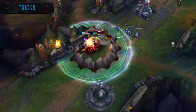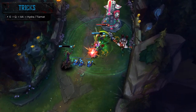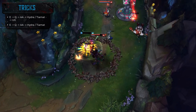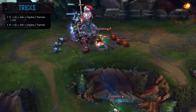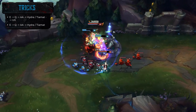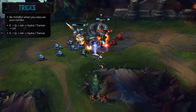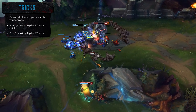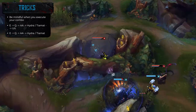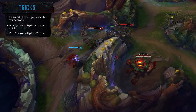Your bread and butter combo on Jarvan is to land your EQ, then auto, then use Titanic Hydra to reset your auto — or Tiamat if you don't have it — and then use your ultimate if you don't have a gap close available. That's your highest damage combo. Most of the time if the jungler is ganking and you're in a difficult matchup where you don't have enough damage, you shouldn't use EQ just to gap close into your ult since you likely won't have enough damage to finish them. If you really need the damage, I'd suggest flashing and ulting instead, then using EQ to add more damage.